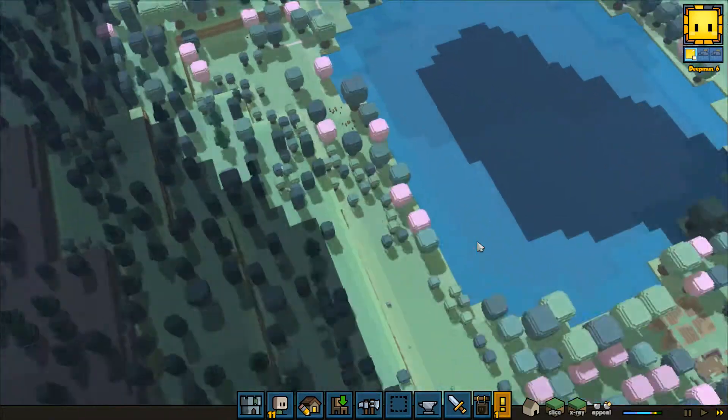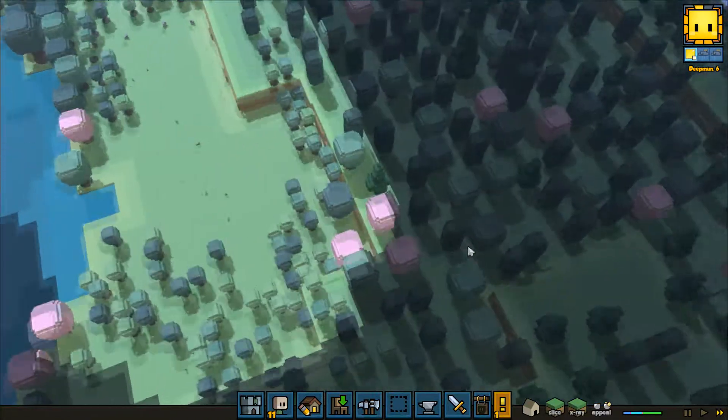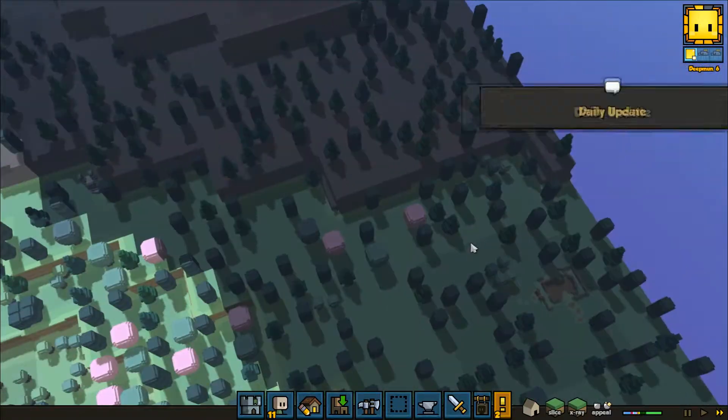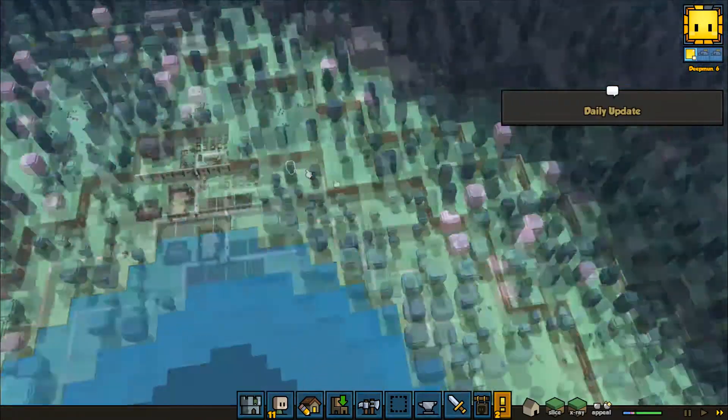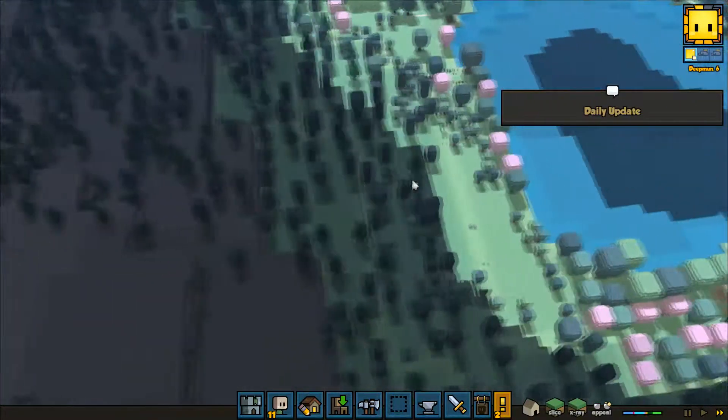We've not seen any hostile mob bases spawn yet. We do get random hostile mobs spawning in every once in a while — they create their own little encampments and then they can get stronger over time if you don't deal with it. But I've not seen any.